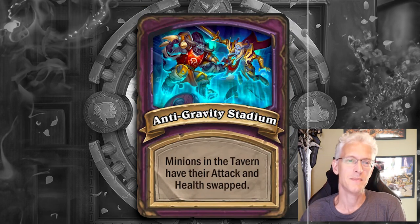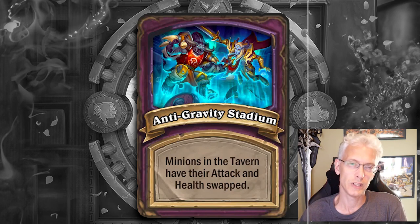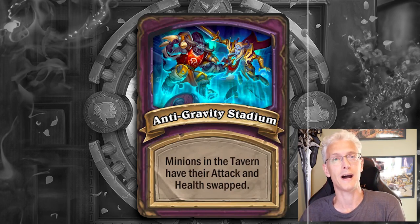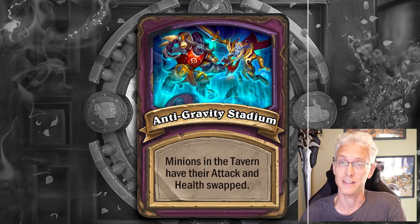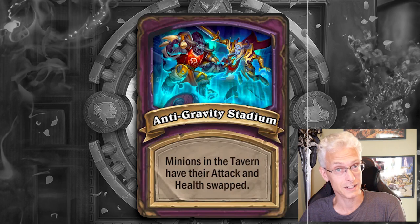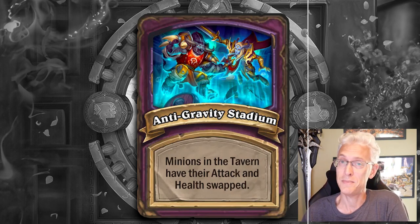Anti-Gravity Stadium is the one where the minions have their health and attack swapped in the shop. Just be aware — there's nothing fancy you have to do for this one. Just don't buy minions that you're used to buying when you see their name and picture. Look at their stats and think, is this a completely different animal right now? But as always, health is important. If you see minions that suddenly have a ton of health that don't normally, consider these as some options for yourself.